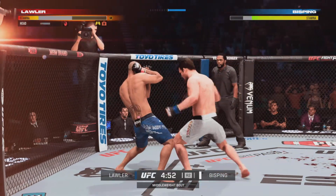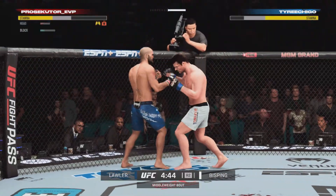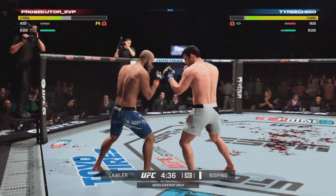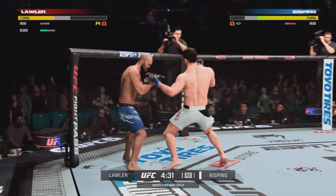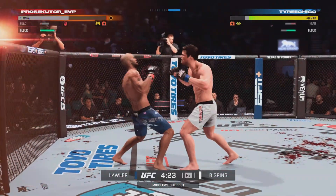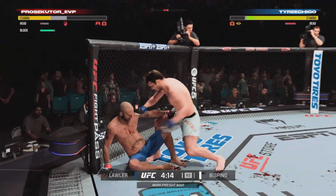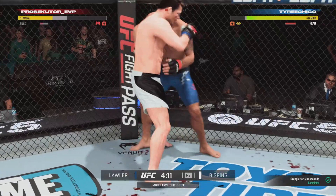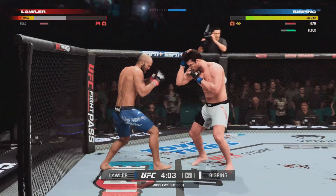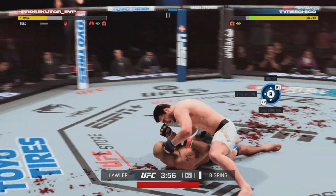He is a short-burst type of fighter — he doesn't really throw off crazy combos. It's best to just keep it simple but keep it close with this Bisping, because one thing he will do is shut the lights out, but you've got to be efficient with him and that takes a lot of practice. A lot of people just like to throw shots and hope they connect, but you kind of want to telegraph rather than wing shots — even though you could play that way, since he does have 100 cardio.